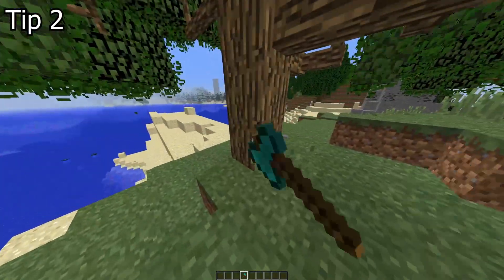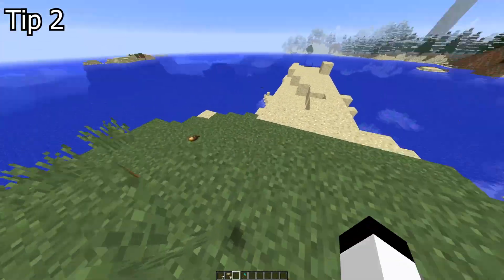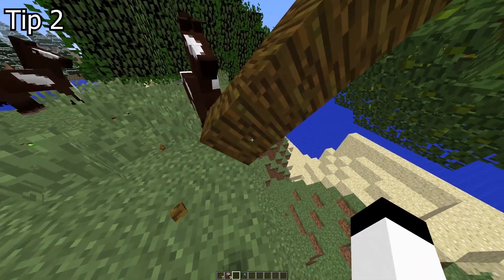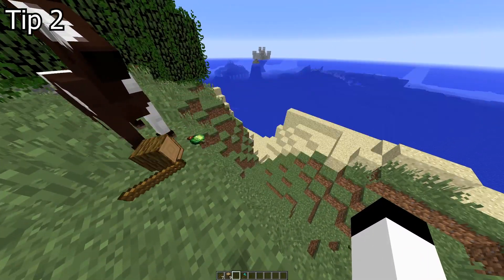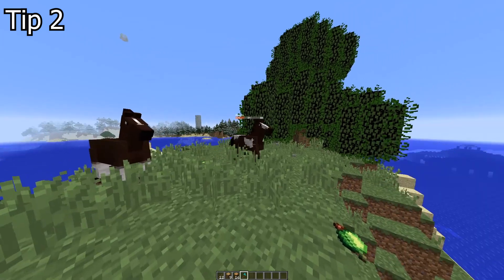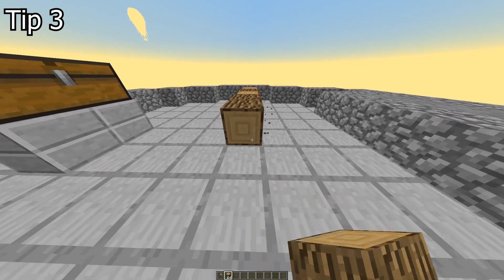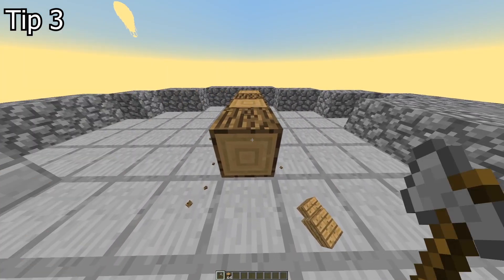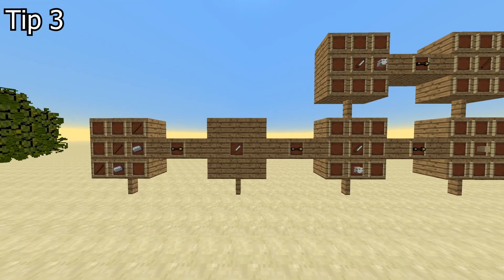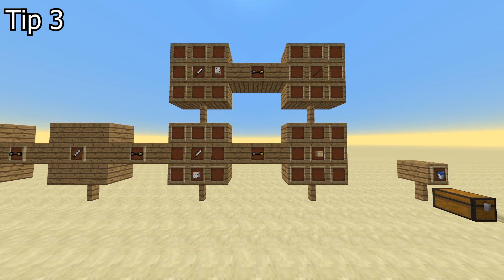Tip 2. Since you've watched my beginner's guide, you know how to get wood. It is faster to get wood in Aralcraft since the entire tree falls when you cut the bottom block. Jungle trees are the best — these huge trees will drop so much wood you can build yourself your own village. To get planks or sticks, mine iron, craft yourself a saw, and use the saw to get planks and sticks. Work smart, not hard.